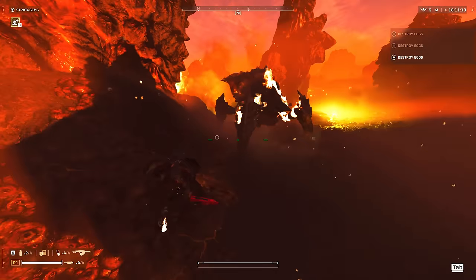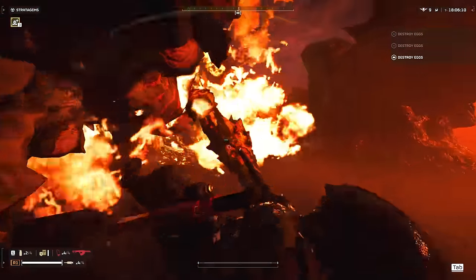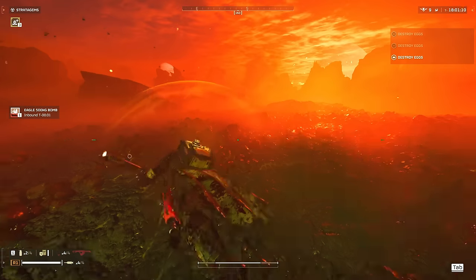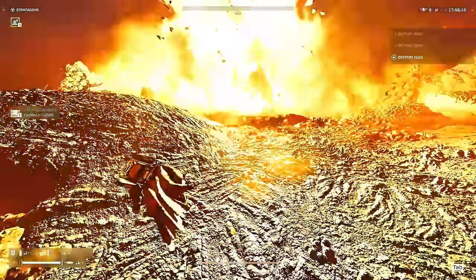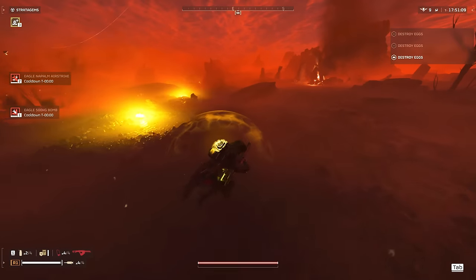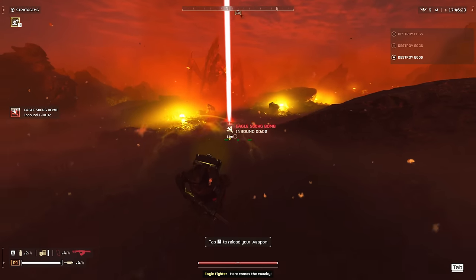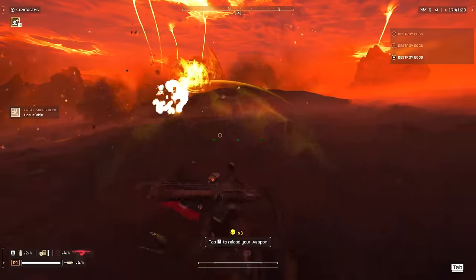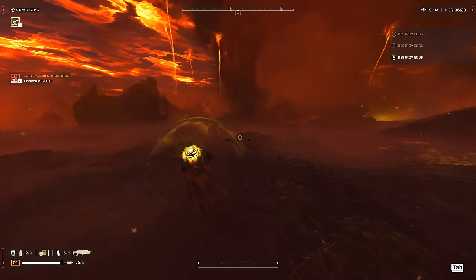Maybe that bile titan can finish off the kill for me — nope. Holy shit, how are you alive? If that can land — I'm going to try to bait it into the 500 kilo bomb. Gotta try to stagger him on top of it — come on. That still did it, first one was a pretty hefty hit. And we got another bile titan back there but I don't want to deal with that guy — I'm out of 500 kilo bombs.